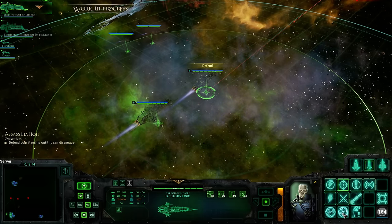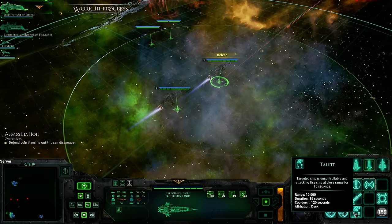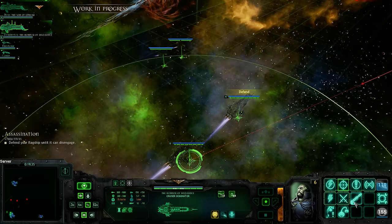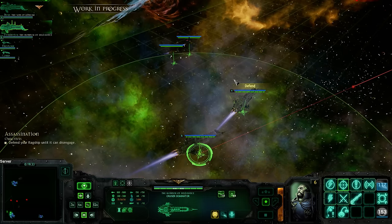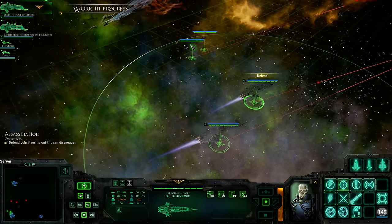Okay, I've got a Stasis Bomb and a Disruption Bomb — that will negate any shields that they might have. I've got Taunt and Micro Warp Jump. I've gone over a few of the abilities when I played as a Chaos Fleet. Don't tell my boss — the Emperor will not be pleased.